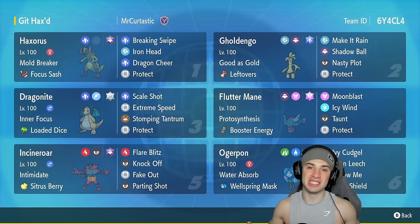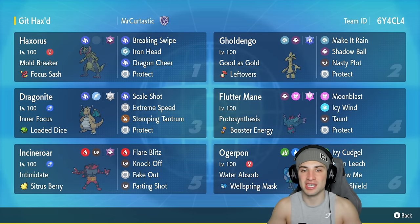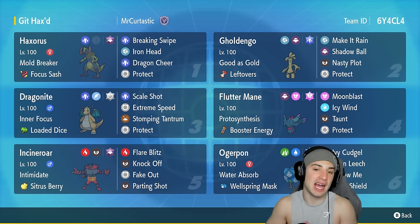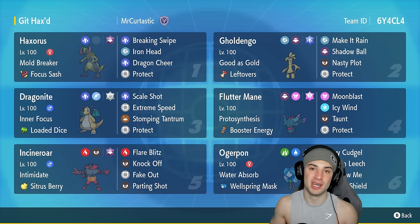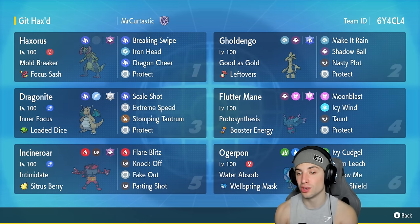What's going on YouTube, Jeans here, welcome back to the channel. In today's video, super excited to bring you guys the Gen 5 pseudo-legendary Haxorus in ranked regulation. Haxorus is a super dope Pokemon with an amazing design and has access to the brand new move Dragon Cheer. We're pairing it up with Dragonite, Ogre Pond, and even Dragon-type Golden Goh to boost all their critical hit ratios. Haxorus rocks the Mold Breaker ability, allowing it to hit through Golden Goh's Good as Gold ability.